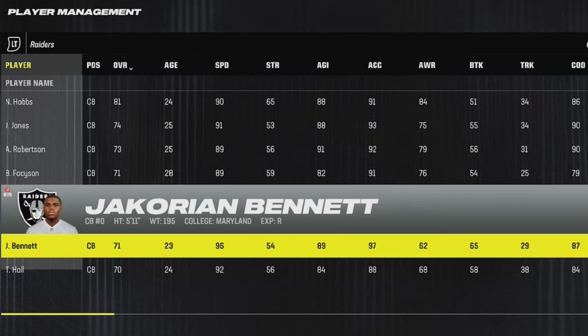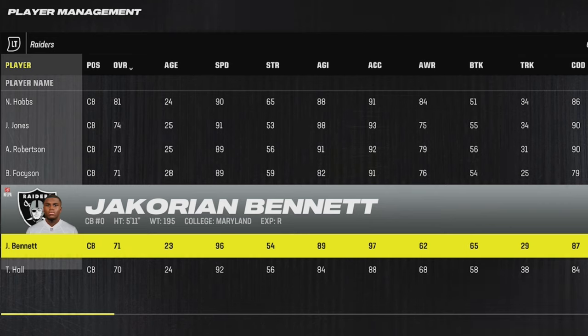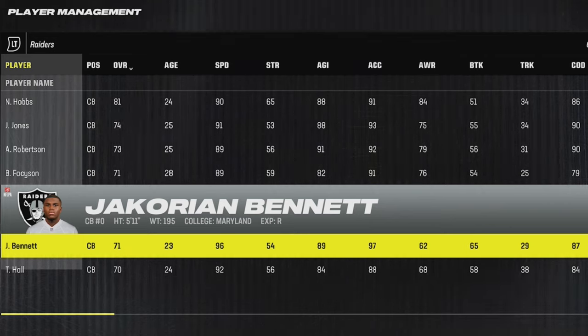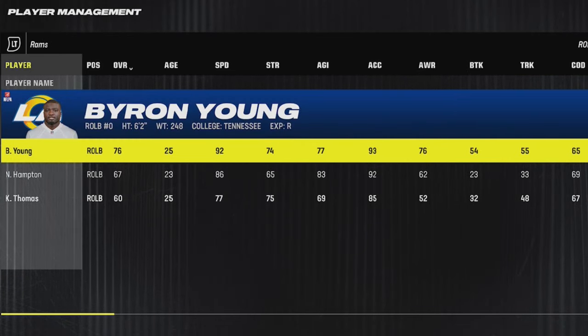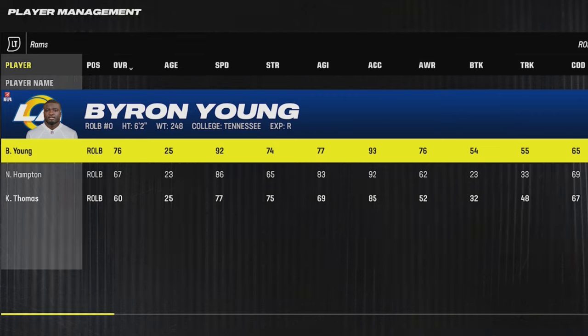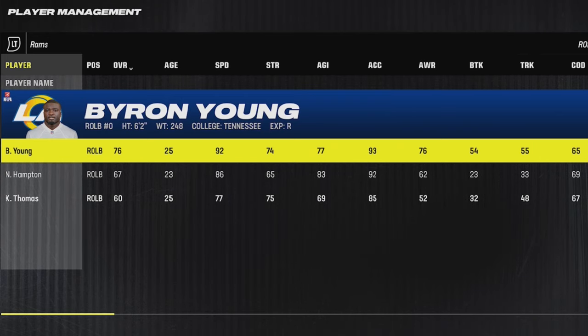For the Rams, they've got one of the best options in the game in Ja'Cory Bennett, who's only 5'11 but has 96 speed and 97 acceleration. Whether you want to send him off the edge on blitzes or eventually work him up to be a coverage cornerback, he should be able to do both. They also have a 92 speed outside linebacker rookie by the name of Byron Young, who's also got 93 acceleration. He doesn't have great change of direction so he's not really a user candidate, but he's definitely good coming off the edge on blitzes.